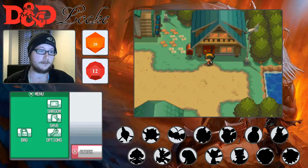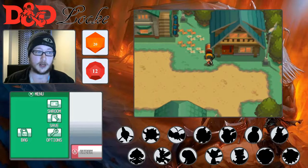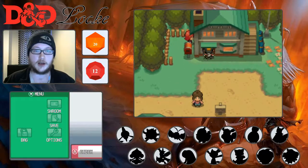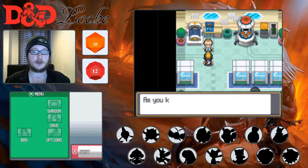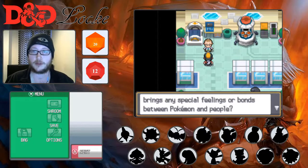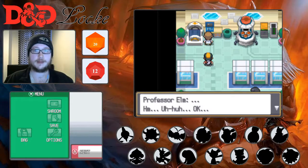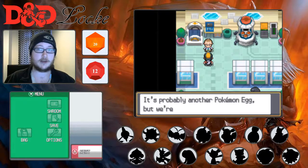The D20 is what we use for our death saving throws. The D12 is what we'll use to determine which Pokemon joins our team. The Pokemon at the bottom of the screen are blacked out — you can probably tell what they are just by looking, but effectively we don't know what Pokemon we're using. So he's going to give us a Pokemon. There will be 14 eggs in a box and we will roll our D12 to determine which of those Pokemon join our team.